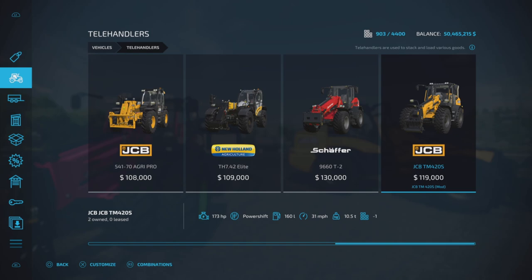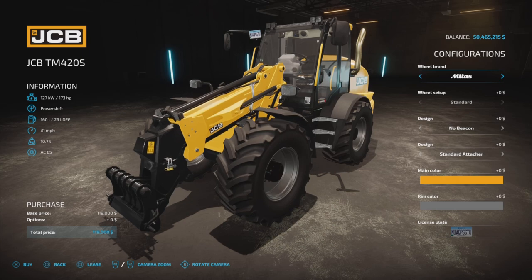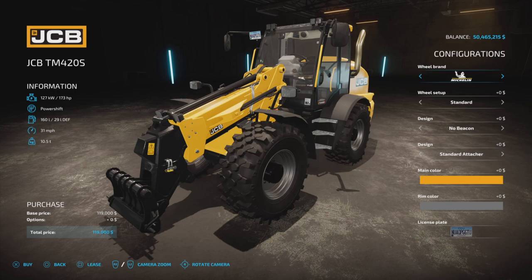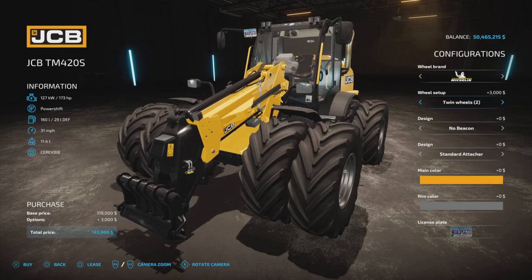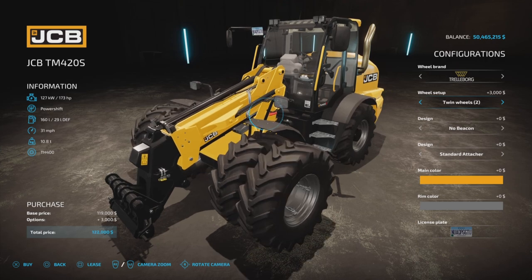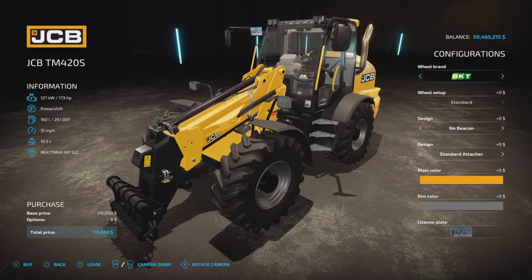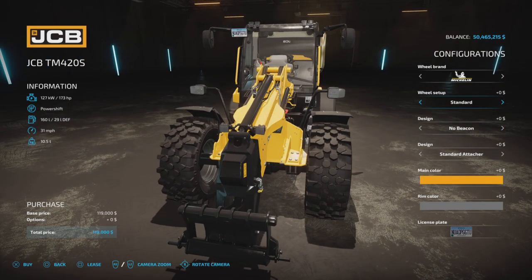We have wheel brands of Michelin, Trelleborg, Midas, BKT, Vertistein, and Nokian. With Michelin we get a very nice looking tread and wide twins all around. The tread changes when you go to the large and twin options. Trelleborg also has wide twins and twins all around. Midas, BKT, Vertistein, and Nokian are standard.